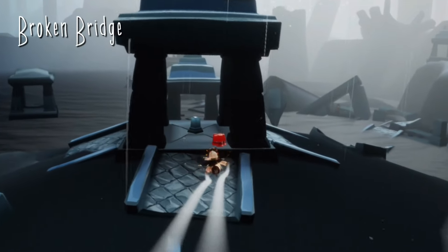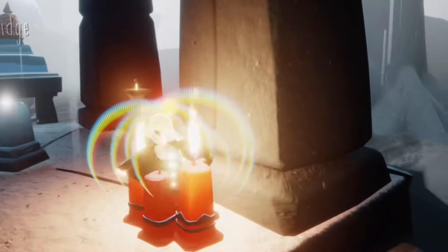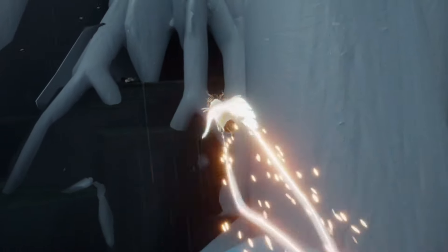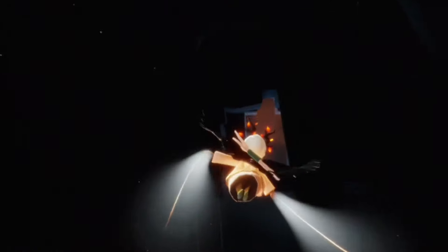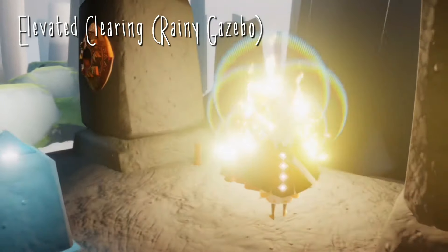In the next area, the Broken Bridge, we can find our third under the first part of the broken bridge. Our fourth and final one can be found in the Sunny Forest — we just turn around and fly through these tree roots, which brings us to the Sunny Forest, then go to the very first gazebo where our last treasure candle is.